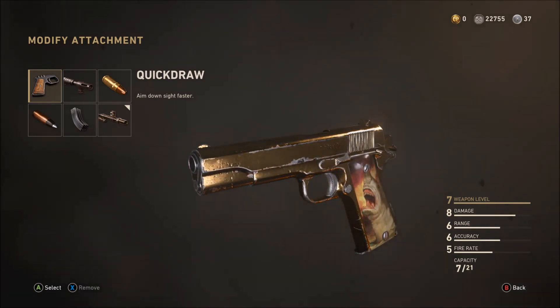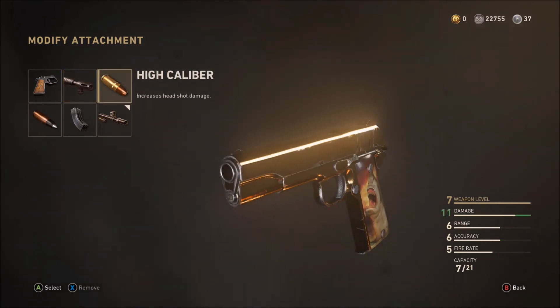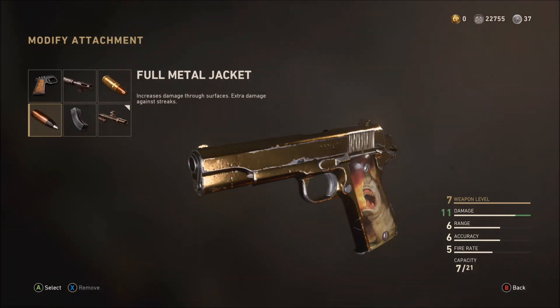For attachments: Quick Draw can help raise sights faster, but the 1911 is already very quick to aim so it's not really needed. Steady Aim isn't needed either since pistols already have good hip-fire accuracy. I tested High Caliber with the P08 — it's supposed to increase shot damage, but in standard core mode the headshot damage isn't really increased. In hardcore you don't need it since one shot to the head is a kill anyway.